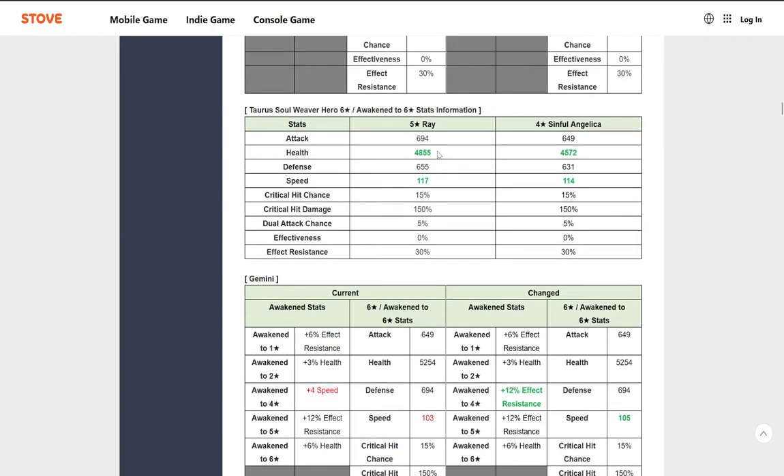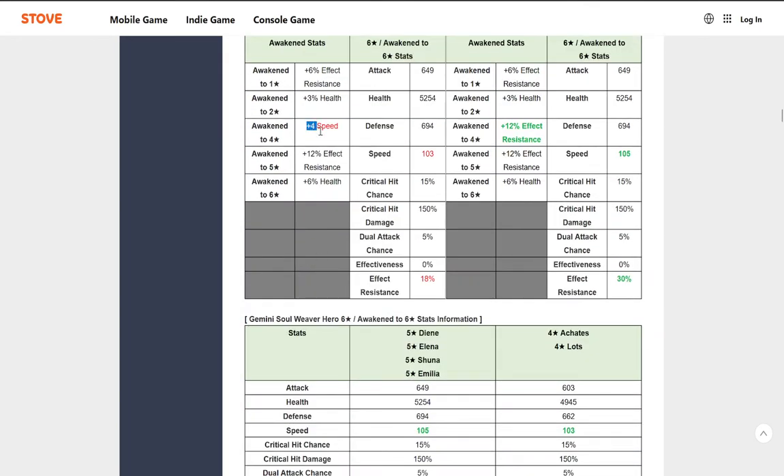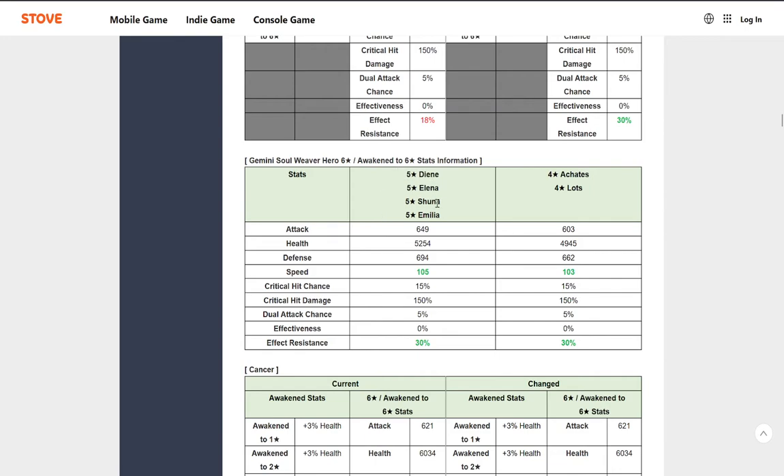We only have two Taurus Soul Weavers. Under Gemini we have Deanne, Elena, Shuna (the collab unit), and Emilia. Emilia is getting more speed, which I'm happy about — my Emilia needs more speed. They're also getting more effect resistance, which is really good. Katies and Lots: Katies is pretty good — more effect resistance and more speed isn't too bad. I particularly like this change for Emilia. Cancers are getting a speed increase, and that's a lot — like 11 speed. Damn, that's a whole 11 speed. The only five-star Cancer we have is Destina, and Destina's biggest problem has been her speed.